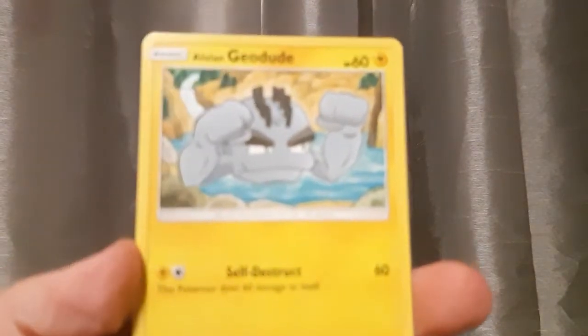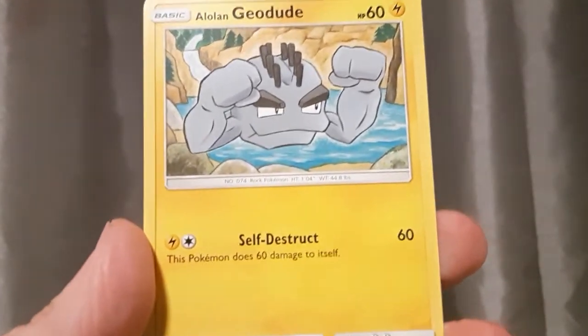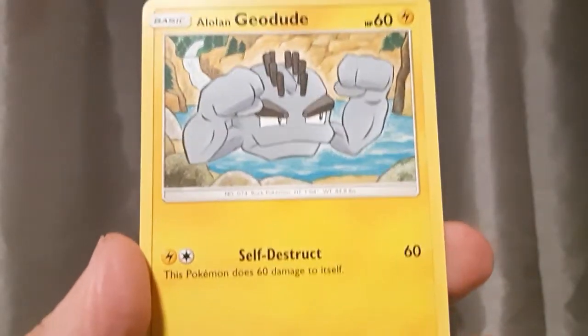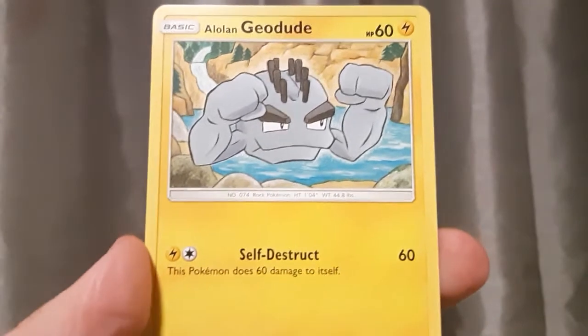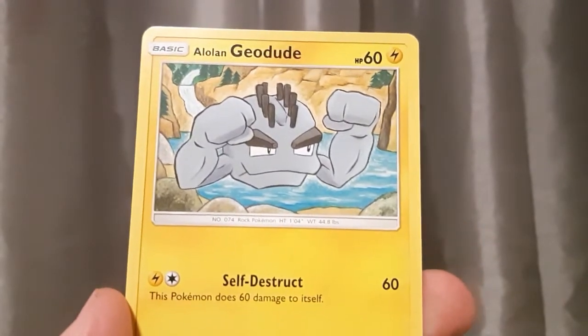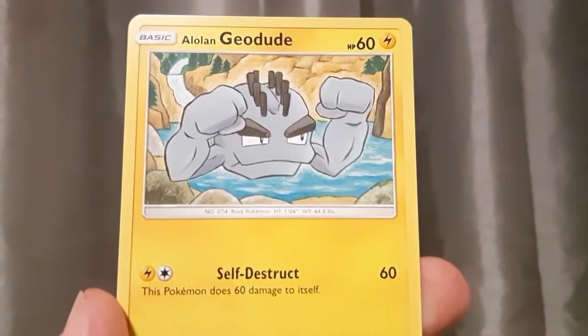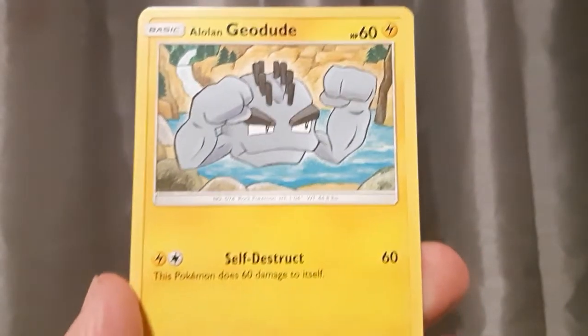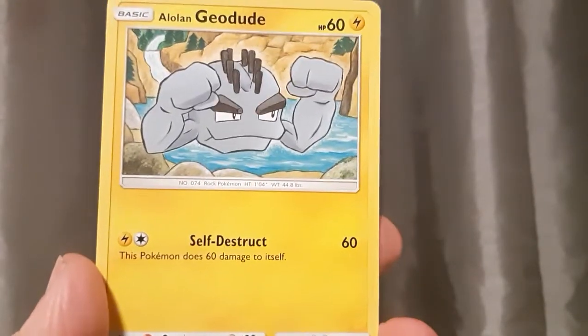Next Pokemon card would be Alolan Chiyodude. Really cool — it learned Self-Destruct, really good move, one of the best moves. Alolan Chiyodude from Alola. I don't think we're going to get Alolan forms in Sword and Shield — you might be getting maybe like Galar or Galarian forms instead. Who knows, it hasn't been confirmed yet. I'm hoping Gen 2 and Gen 3 or 4 get these types of forms too. That'd be so cool.